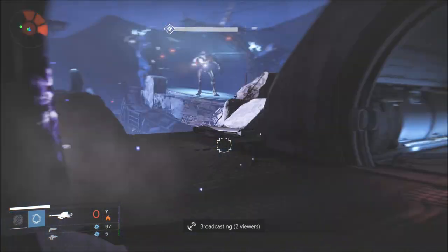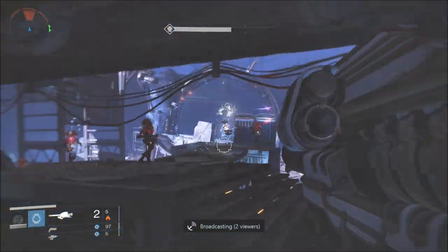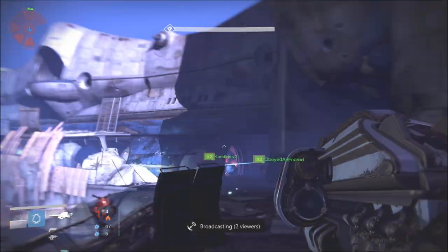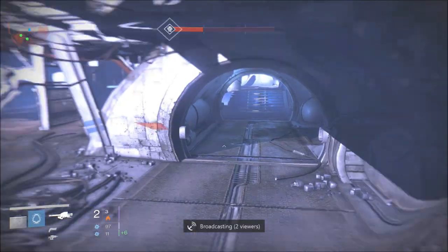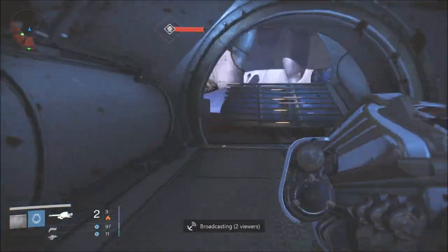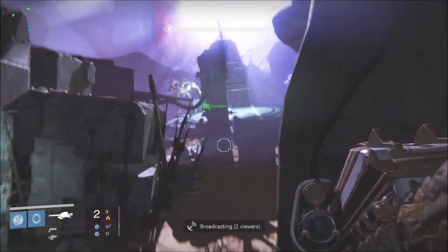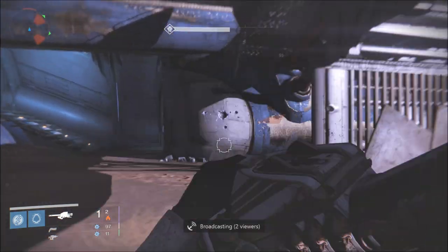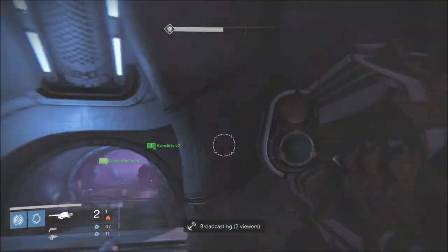Some of you may be like, why would you be a Hunter? Well I have the Blade Dancer setup for the Hunter, which utilizes the invisibility perk and can really get you out of some horrible sticky situations. The Titan is arguably the most effective and clutch character you need for Prison of Elders — the Helm of Saint bubble blinds enemies and gives you Blessing of Light or Armor of Light, depending on your play style, and it could really save you.